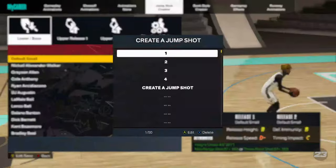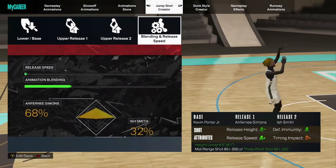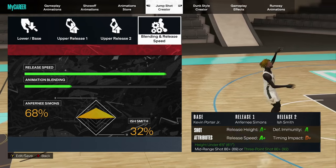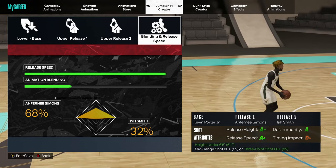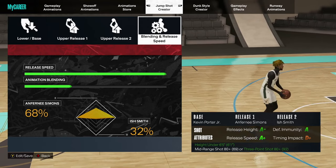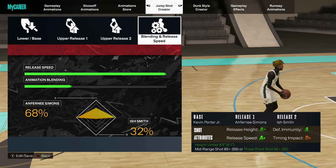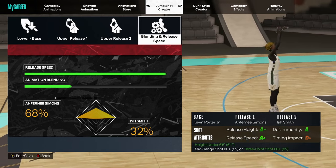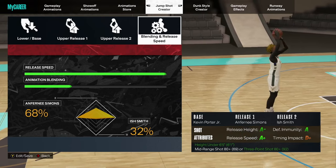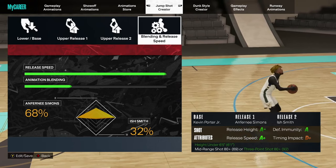For the jump shot, I use Kevin Porter Jr. base, Afrofoni Simmons, and Ish Smith. If you guys do not like the Kevin Porter Jr. base, I recommend trying Stephen Curry — I swap those bases out between Kevin Porter Jr. and Stephen Curry. When it comes to consistency, Stephen Curry is the way to go. But if you want a faster, quicker release, I definitely recommend trying out Kevin Porter Jr.